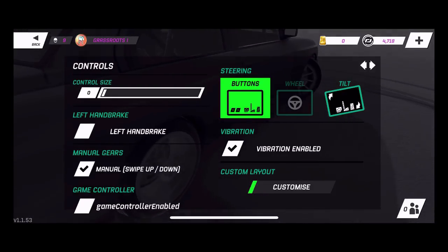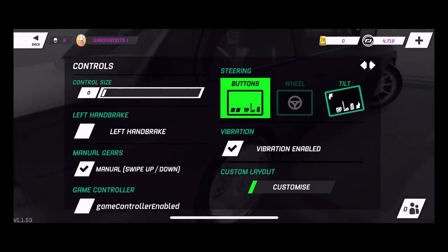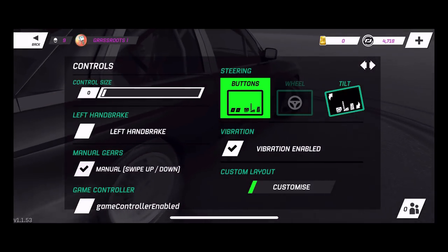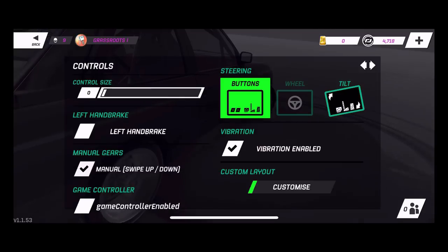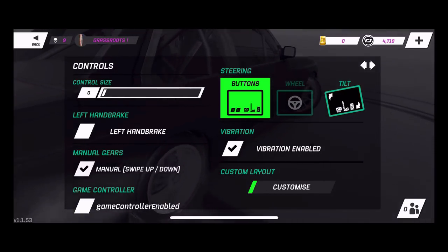A few other things we now have: we do have a manual gearbox — the ability to change our gears now just by swiping up and down on the screen. This is making the game a lot more interesting because now you can downshift through certain turns and upshift to keep speeds up. Manual gears is definitely a very big thing that a lot of people wanted, and they brought it to the game.